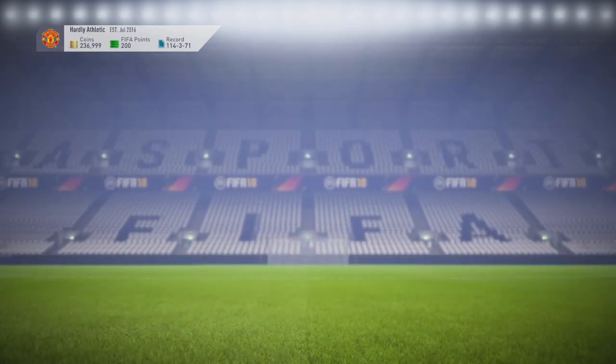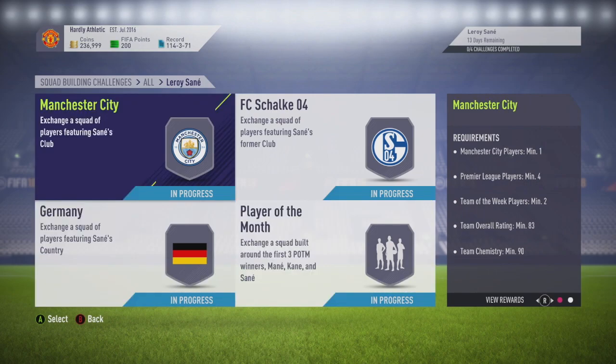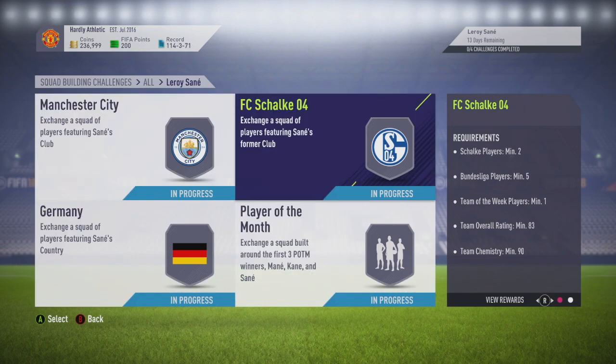If you jump into the SBC itself, you can see there are four challenges you need to do: one based around his current club, former club, his nationality, and the current Player of the Month cards. So Sane, Mane and Kane — I've only just noticed that all of them have the same three letters except for the first one. That is so weird.